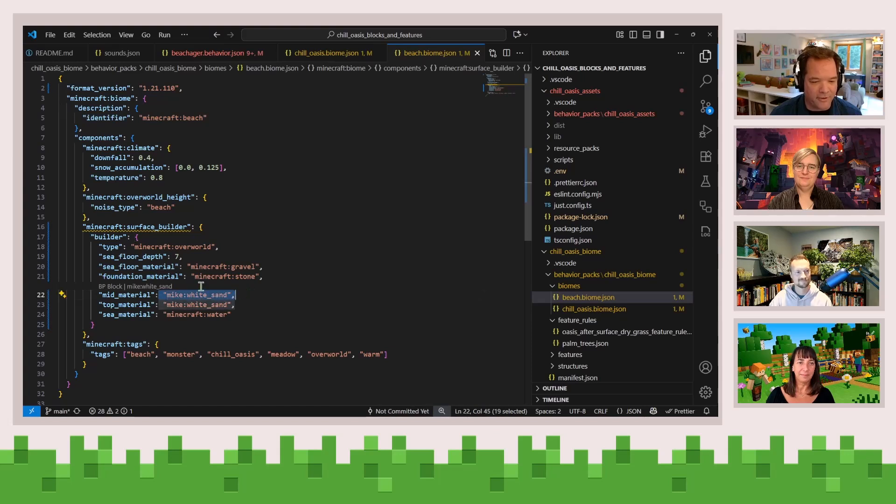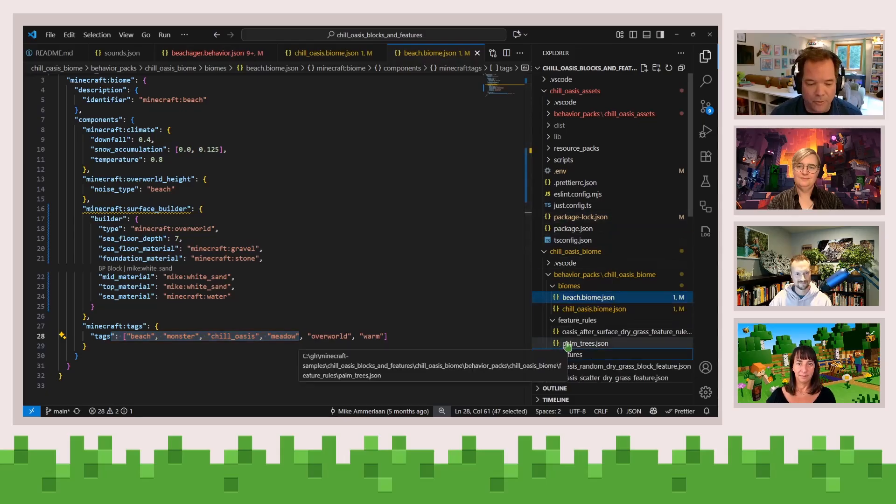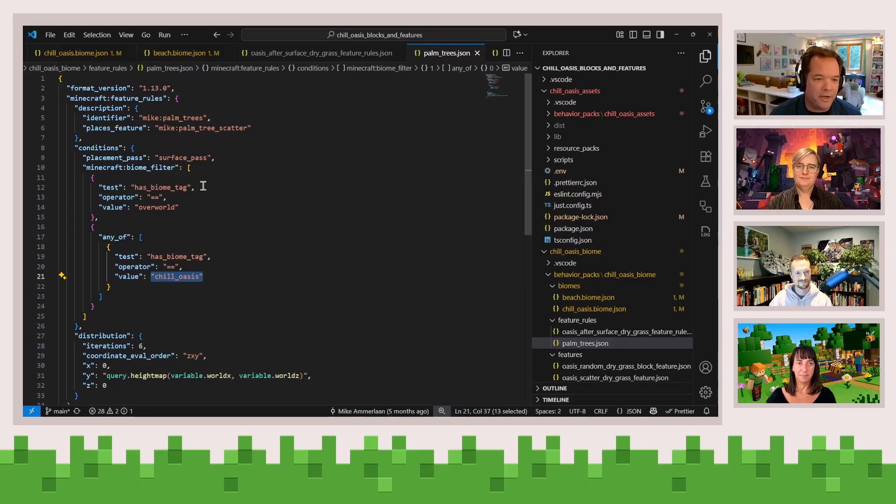You can customize a number of different visual capabilities. In the resource pack, I'm customizing things like the sky color — giving it a very festive neon green. Nothing says chill beach like neon green skies. In the behavior pack, I'm also overriding Minecraft colon beach and specifying custom blocks to use for the surface. I've got a custom block called white sands that gives it a different texture. You can also register custom tags like 'Chill Oasis', and then register feature rules against those custom tags — like palm trees registered based on checking for the value of has biome tag equals Chill Oasis.